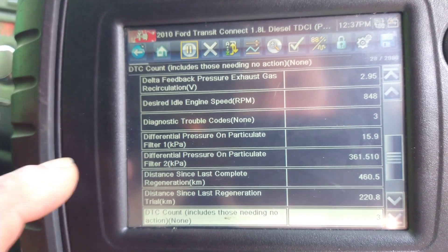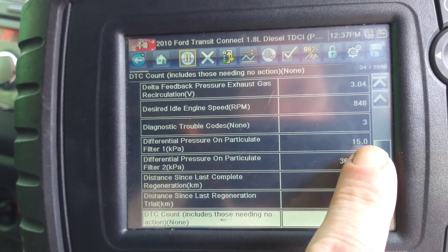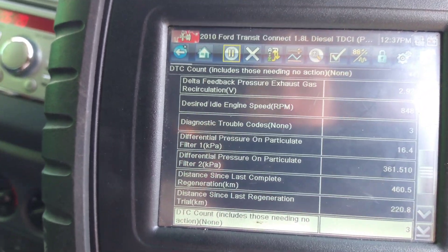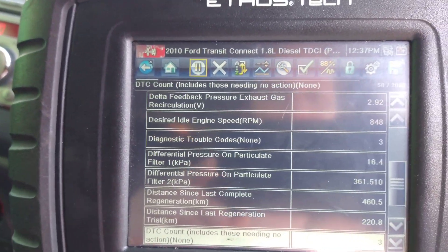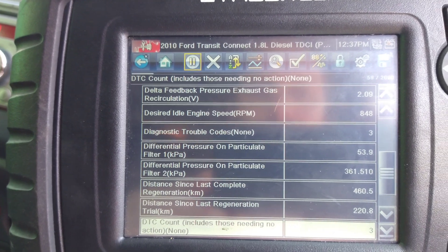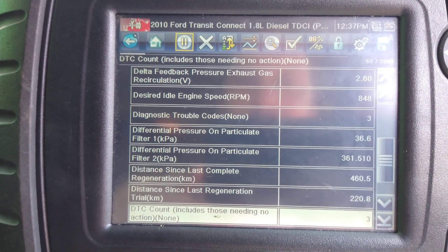So here I've got the diesel pressure — it's 15 kPa, which equates to around 3 PSI, don't quote me on that, I'll have to look that up. Oh yeah, that's going right up. The car's got no power, so I take it the filter is choked.